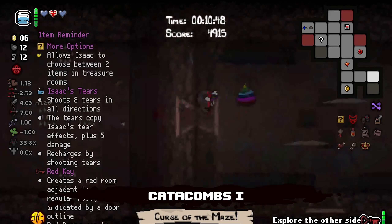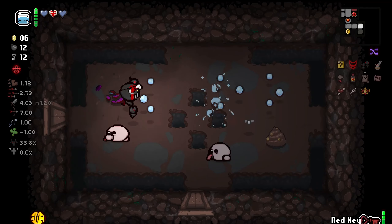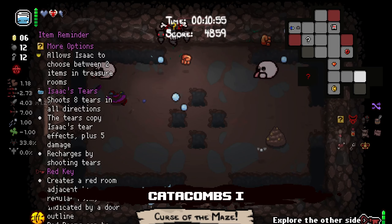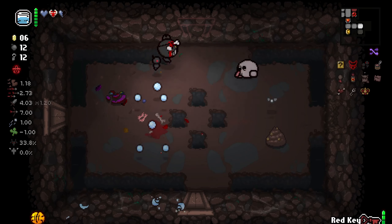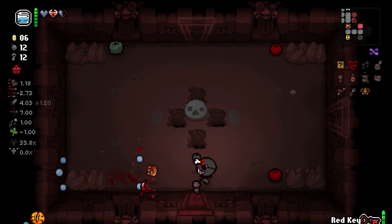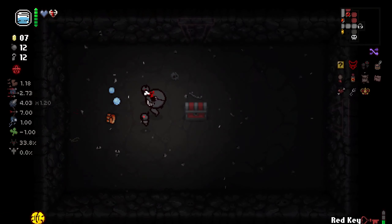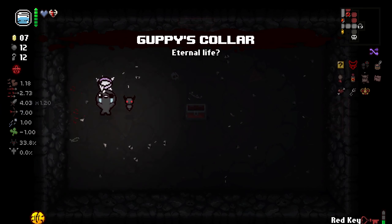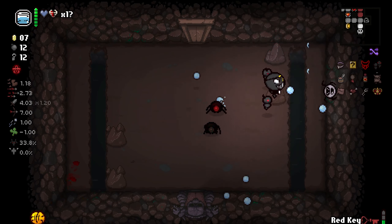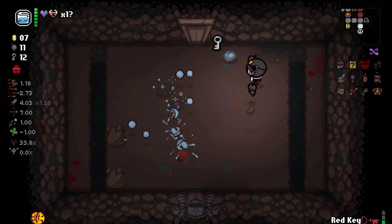But that's a lie, because the funny thing is you can still have treasure rooms — just none naturally spawn. Which means I can still actually summon them from Red Key, if I just happen to be lucky enough to get them naturally. The dopamine of getting a Devil Deal or an Angel Room — or a Guppy's Scholar — getting anything cool from a Red Room is just awesome. It feels so good.